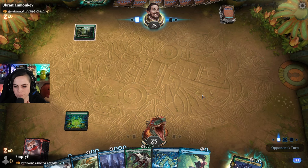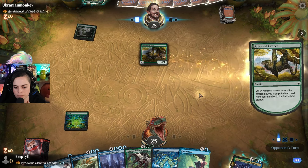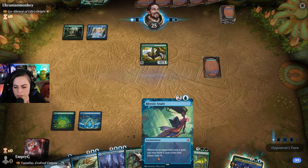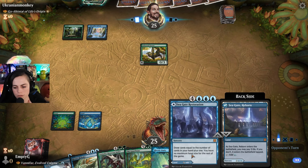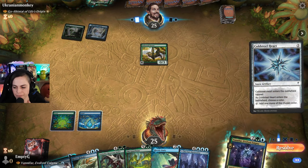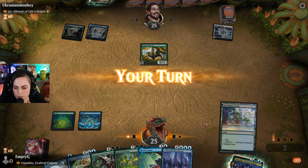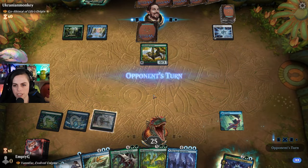Hopefully this turns out good. Let's see. Island, past turn - we'll get this Rhystic in, especially if we don't get another land off the top, which will be sad. I always like casting Seagate. My turn. Oh sweet, okay. Rhystic Study, shenanigans.